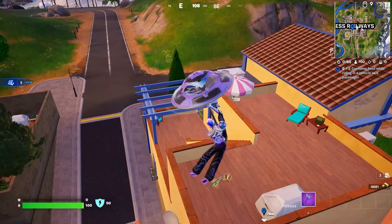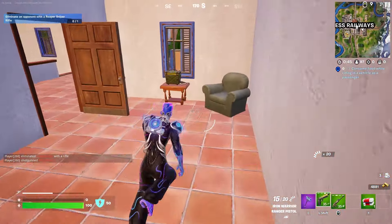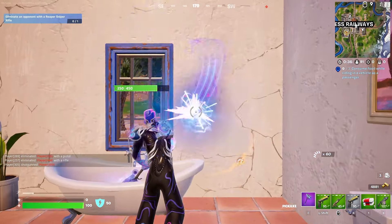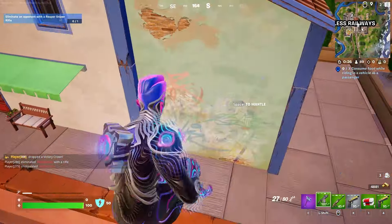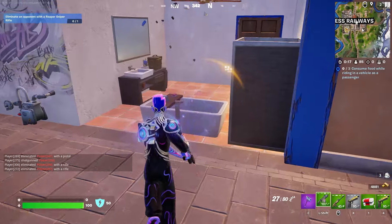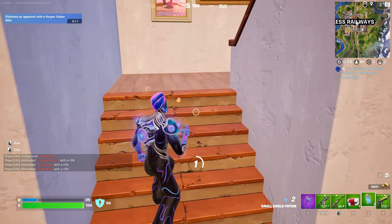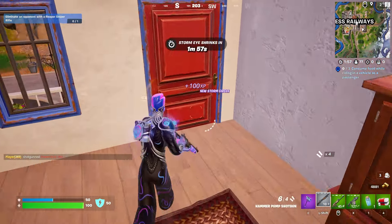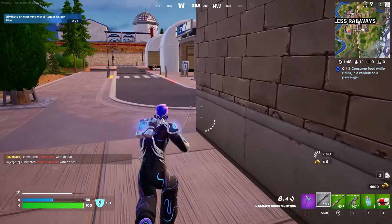Okay he went up there — I'm gonna land right on this assault rifle, then go inside. Any shotguns? Absolutely zero shotguns. You'd love to see it man. No drum, no pump, no nothing. Another SMG — come on man just give me a shotgun. Well you know, I did ask for a shotgun — I didn't get a good one but I did get one. We still need mobility too — is that a frenzy auto up there? Let's take that.